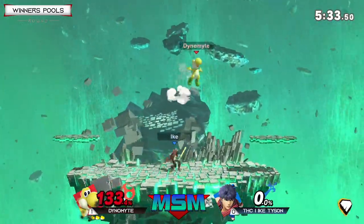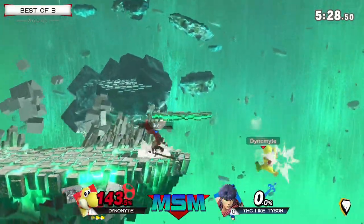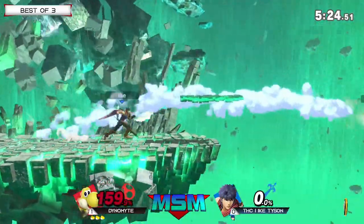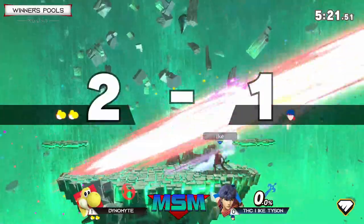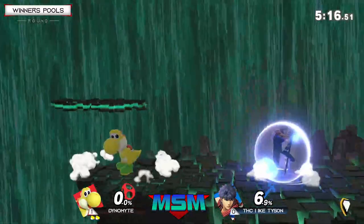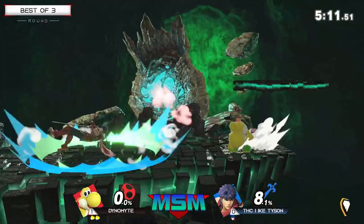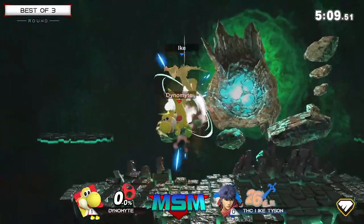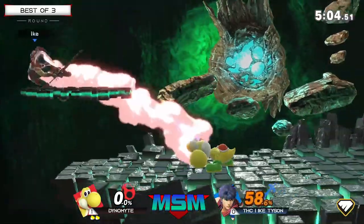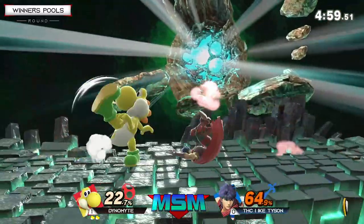Every time Dynamite is getting that hit, he's converting off of it with max damage. It just seems that this game he's been getting those hits first. I feel like Ike has this really huge problem where either he kills you at 60% or he will not kill you until like 200. Ike at the end of the day would have to just use forward tilt, maybe a forward air as an edge guard. Ike definitely has somewhere to go here, but Dynamite — this is looking like his game. He is calling out Ike at every spacing. It kind of seems like he's figured out where Ike wants to be.